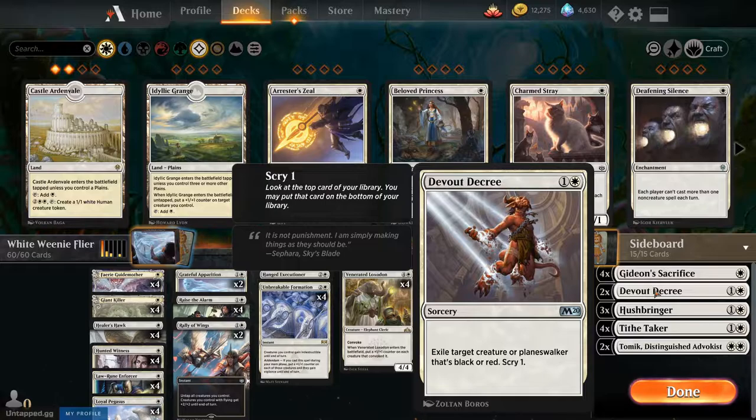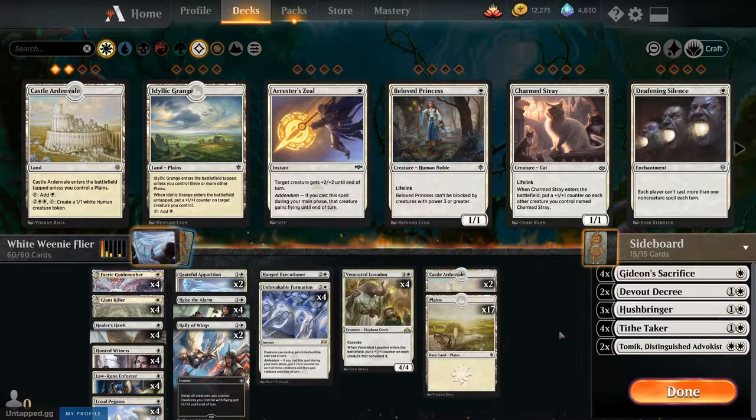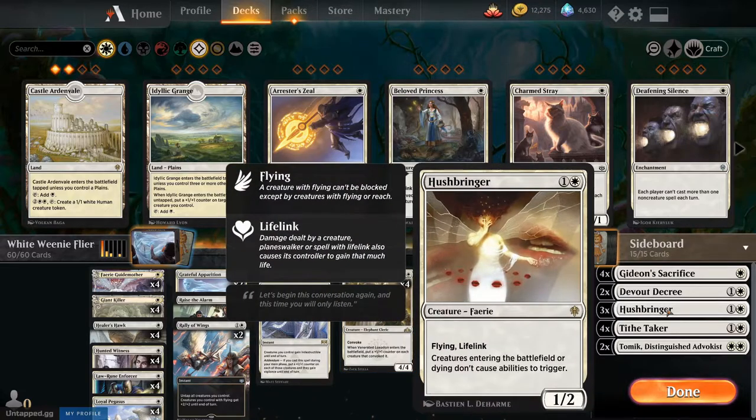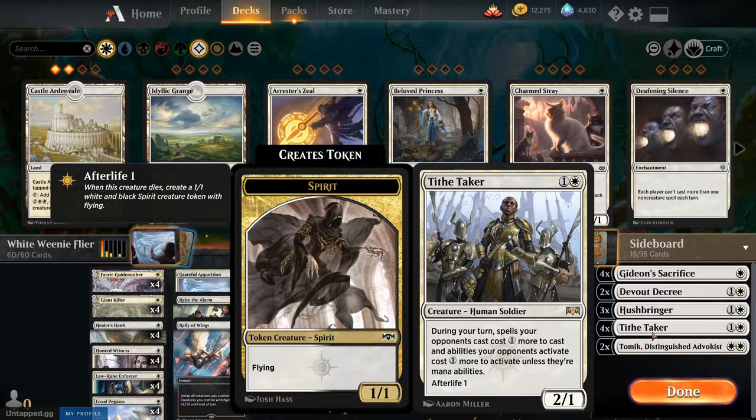Two of Devout Decree — there are a lot of big scary black and red cards out there. Not to mention you get to exile them, and you can scry one too — find that land you need, or maybe find a creature. Three of Hushbringer — this is really good. Creatures entering the battlefield or dying don't cause abilities to trigger. That's good usually, but beware: if you try and cast Venerated Loxodon while you have one of these out — let's just say I learned the hard way. But for two CMC, a 1/2 flyer with lifelink, that's pretty good.